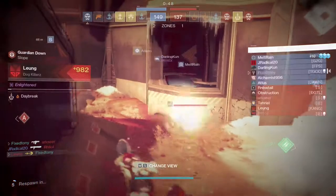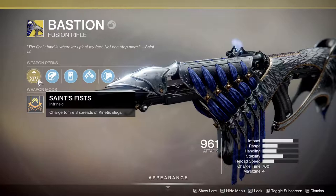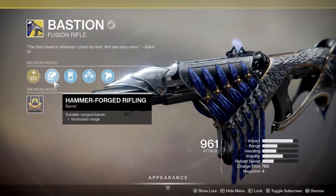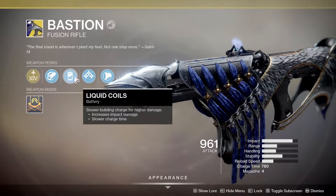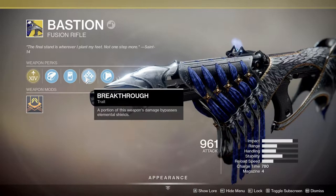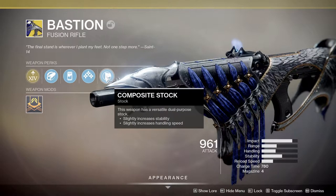Looking at the perks: Saints Fist - charged to fire three spreads of kinetic slugs. Hammer Force Rifling for increased range. Liquid Coils for increased impact damage. Breakthrough - a portion of this weapon's damage bypasses elemental shields. And Composite Stock.